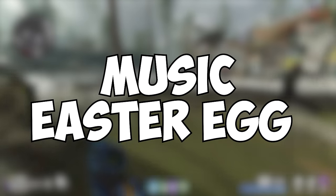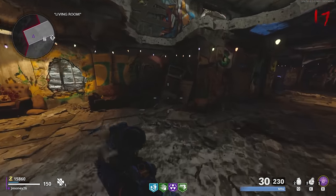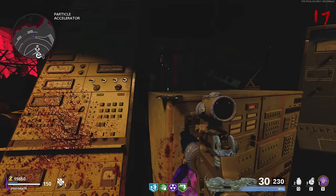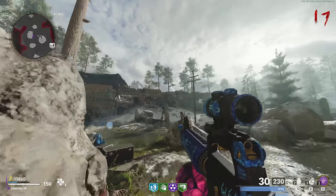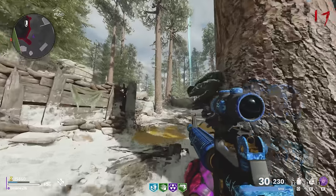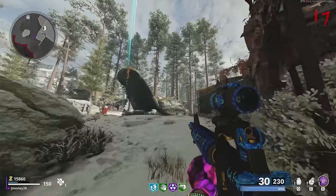The last easy Easter Egg on Die Maschine is the music Easter Egg. You just have to collect the three tapes on the map. The first one is in the fridge in Nacht, the second is under the Particle Accelerator on top of this crate, and the last one is in Medical Bay on this shelf. After you grab them all, 'Alone' by Kevin Sherwood will start playing, but copyright issues mean I can only show a few seconds of it.